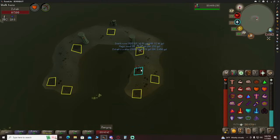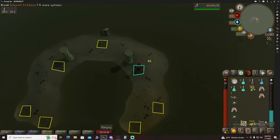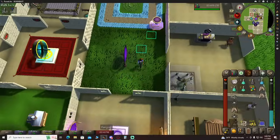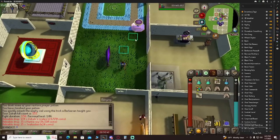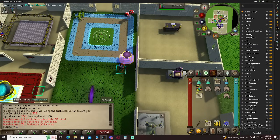That was a bad kill — it took forever. But good money, so that's okay. 281k. Average 140k a kill, not too bad. That kill was pretty rough too. My 555th kill. We didn't get too much money but we definitely didn't do too bad.